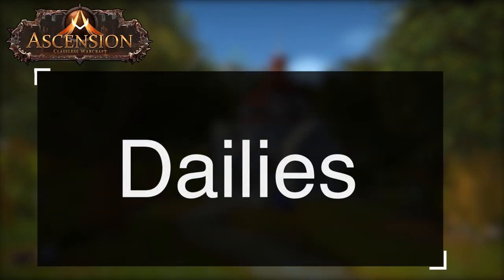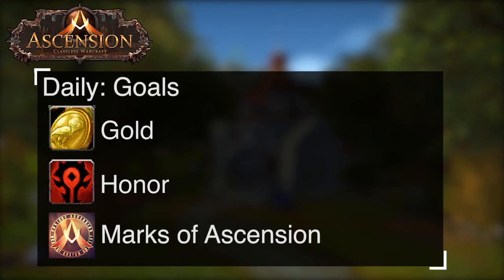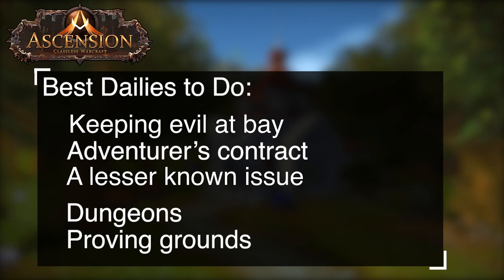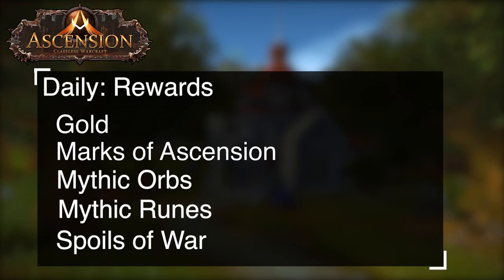First, let's talk about dailies. At 60, one of the first things you're going to want to do is obtain gold, honor, and marks of ascension. One of the best ways to do this as a new player is to do dailies. Some of the best dailies to consider will be Keeping Evil at Bay, Adventurer's Contract, A Lesser Known Issue, Dungeons, and Proving Grounds. These are quick and can be done as soon as you hit level 60. They tend to reward gold, marks of ascension, mythic orbs, mythic runes, and spoils of war.